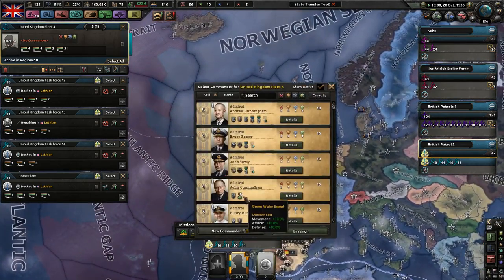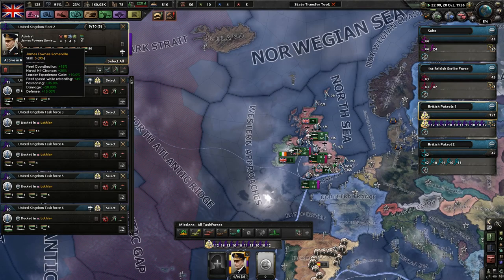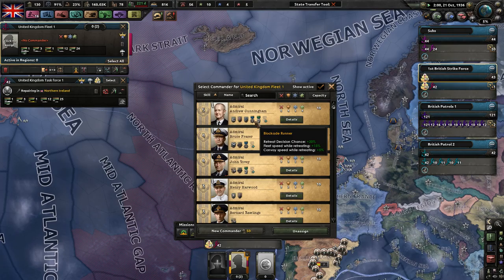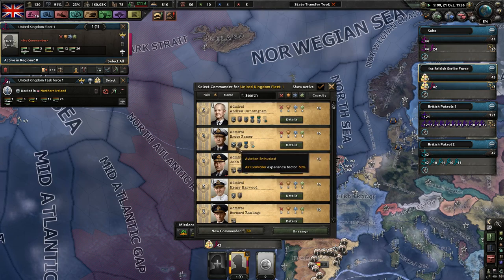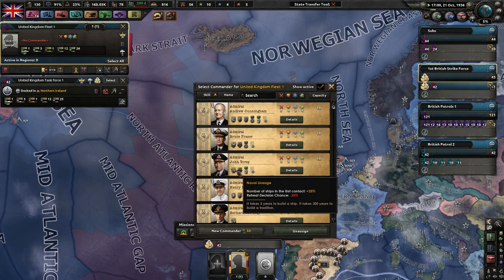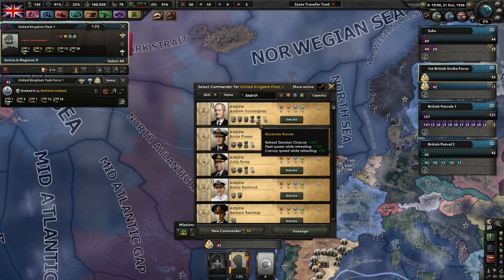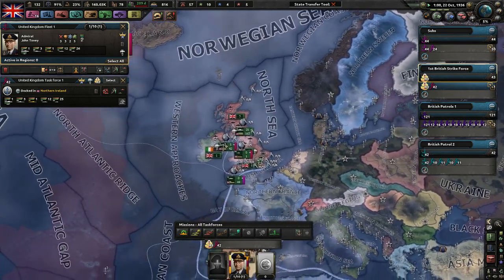Just to let you know what's going on: Green Water Expert, Shallow Sea Movement. British Patrols 1 is led by James Fowles Sum, who is very good at his admiral job. The Strike Force will need probably one of the best positioning, better blockade runner, while retreating, retreat decision chance, leader experience gain plus 10%, more naval speed and damage. For the Strike Force, I'm going to go with John Tobey. I should have chosen Andrew Cunningham if I'd realized what was going on, but regardless. Right now I'm trying to stockpile more oil.